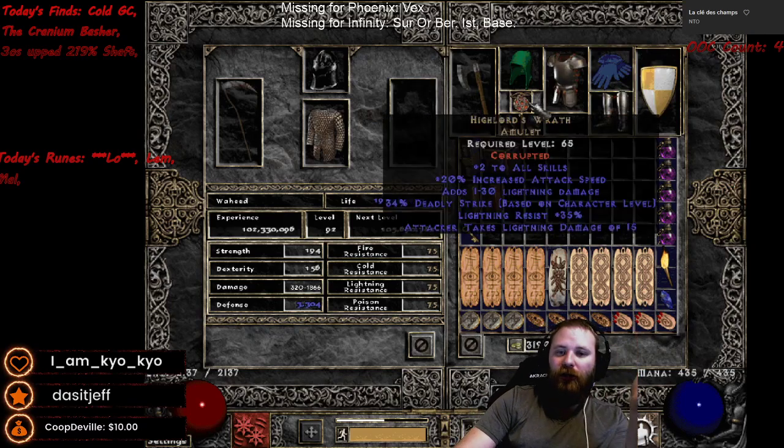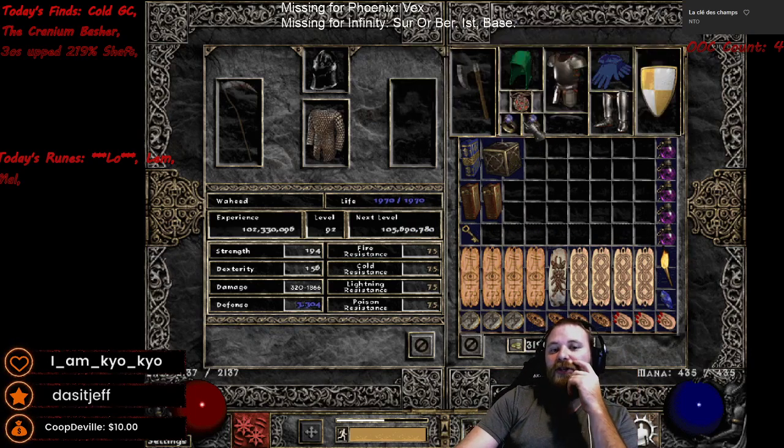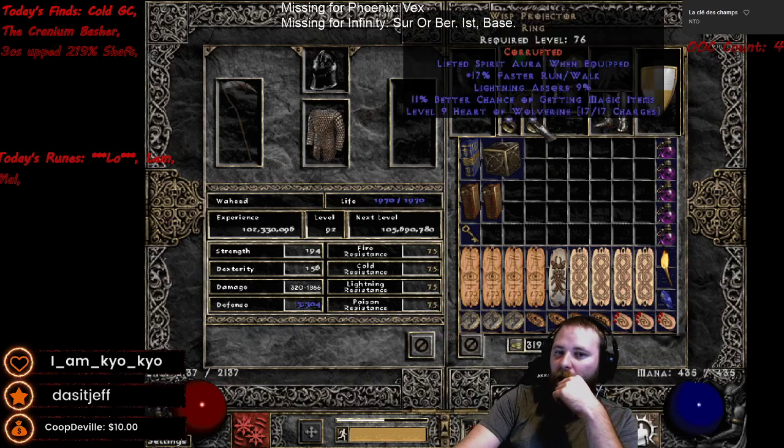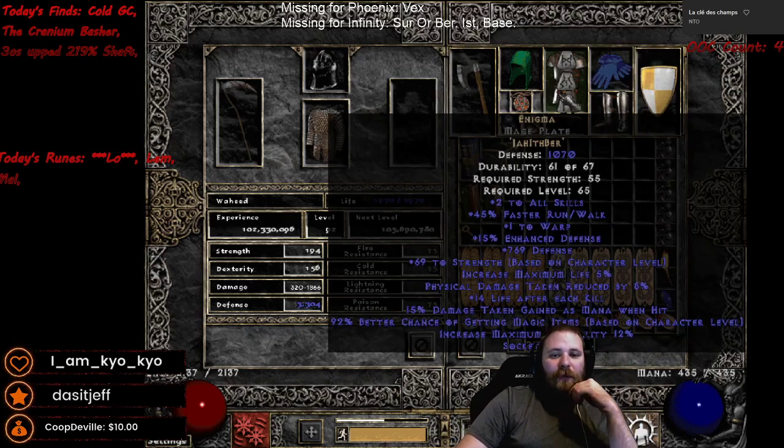We've got a 2-to-all-skills High Lord's Wrath amulet — ridiculously expensive, but I need that 2-to-all-skills to reach level 40 Blade Shield without Bow. A Stone of Jordan with PDR, a Whisk Projector with extra faster run/walk — a little bit low on the stats, but it is what it is — and Enigma with a pretty nice roll.